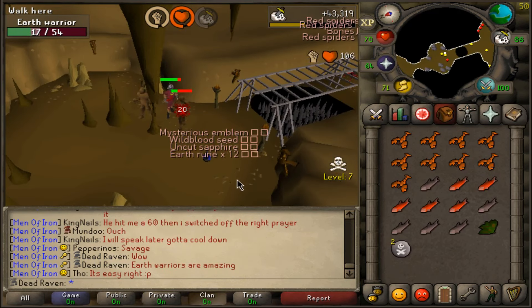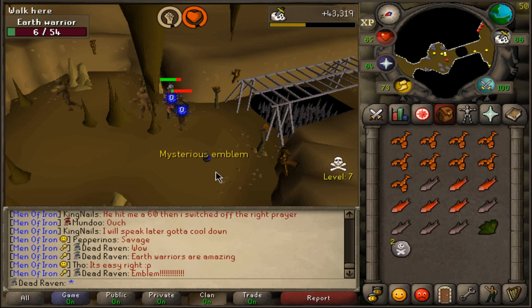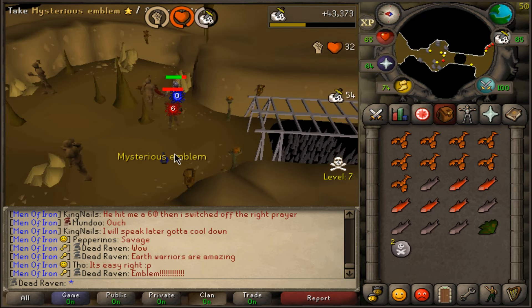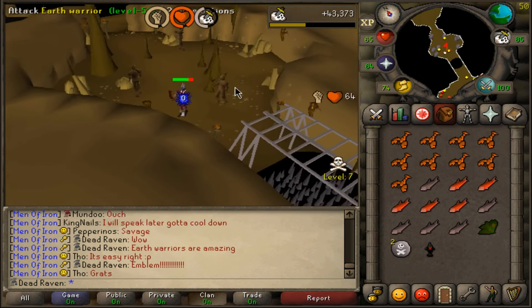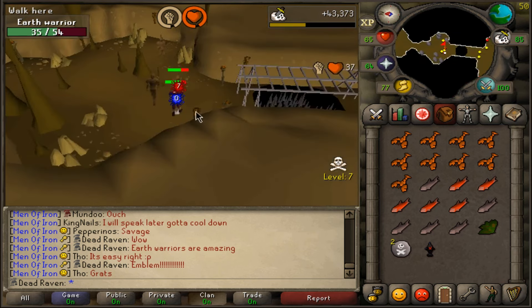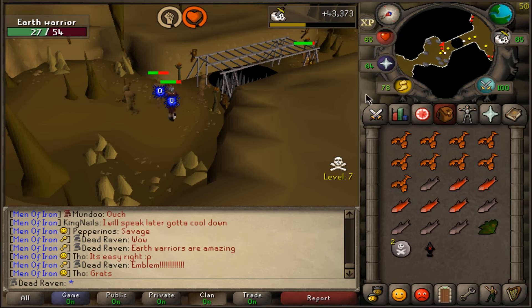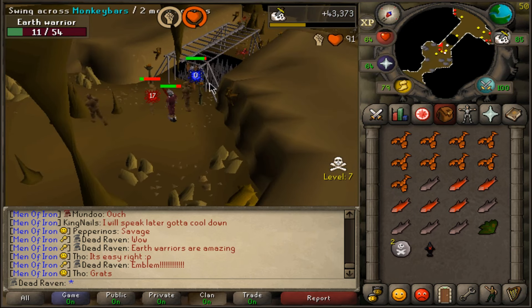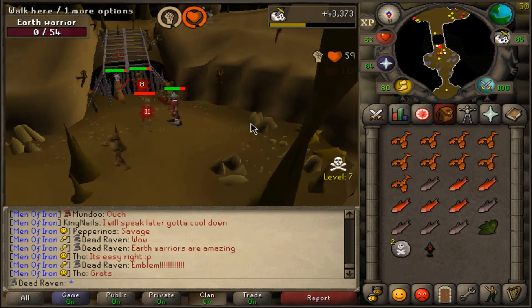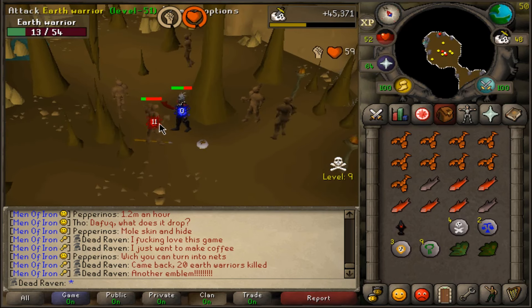It's drops like this that give me an incentive to keep doing these cancer tasks in the wilderness. Whenever I get emblems I get really ecstatic because it's taking me one step closer to that rune pouch — I think we need like 20 to 25. I've been getting either an emblem per task or a slayer enchantment per task. I'd rather have the emblems, so we're just going to be doing it through the tasks rather than the demi bosses.